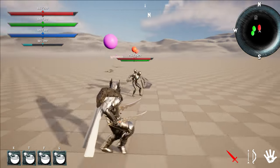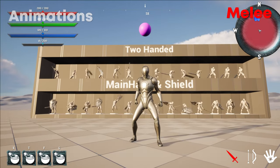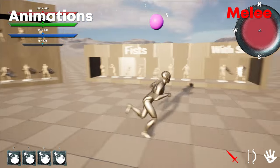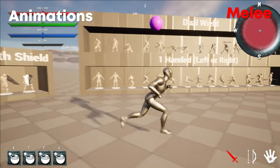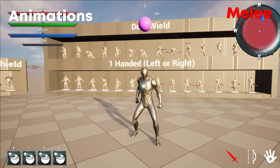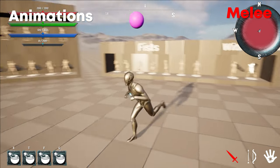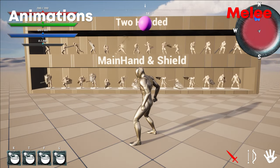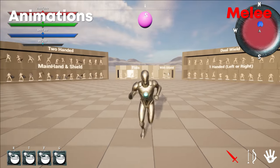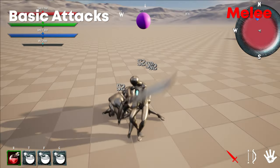Kicking it off with the melee-only system. First things first, let's take a quick look at the animation sets. There are eight different stances you can take: two-handed, main hand and shield, fists, fists with shield, dual wield, one hand left, and one hand right. Each of these, apart from fists and fists with shield, have more or less 45 animations — seven attacks including four light attacks, two heavy, and one lunge. The rest is locomotion, including basic movement, strafing, and braking.